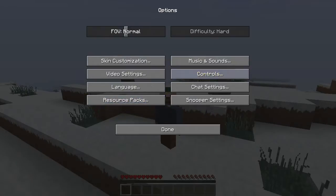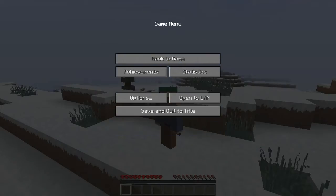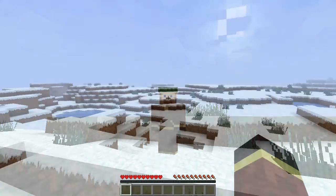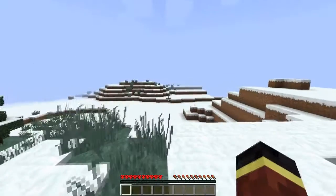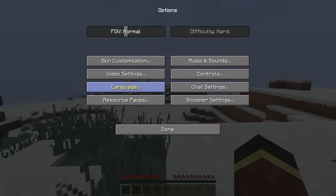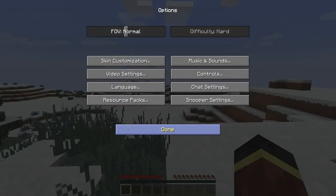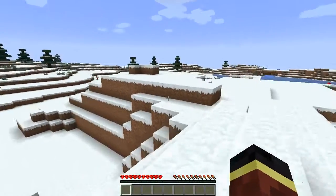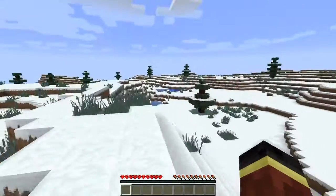The very first thing I'm going to do is put on my jacket — oh, that's better. Let's take a look around here. I want to make sure my video settings on brightness are good, let me up that so we can see a little farther. Lots of trees — excellent.